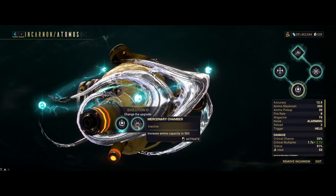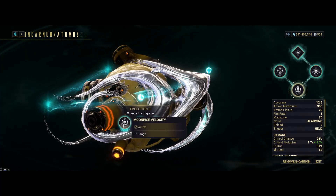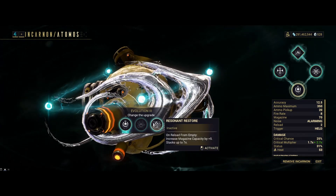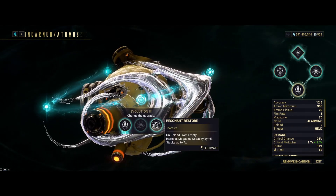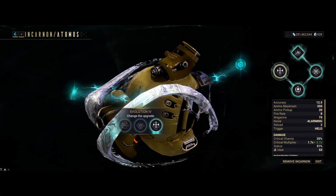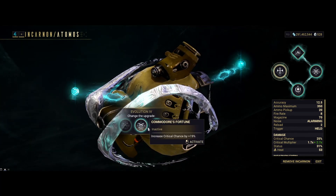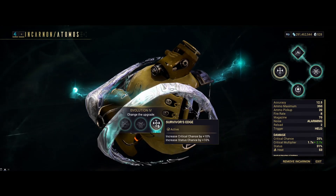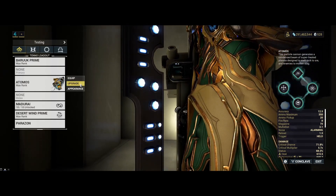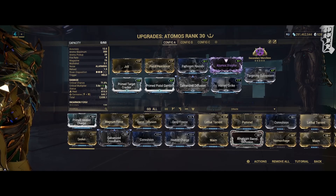Especially if you know you're going to be doing circuit stuff, this one might be even better — you're just going to lose a little range. You can increase magazine capacity by 5, but I think the others are going to be more worth it. You can increase status, you can increase the crit chance. I decided to just go for both, because my build is not really focused on one. And you see, the numbers are actually pretty close.